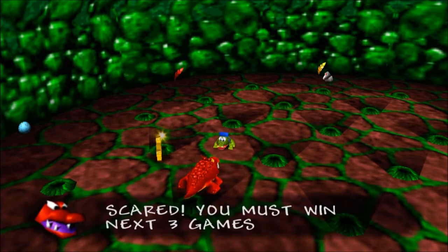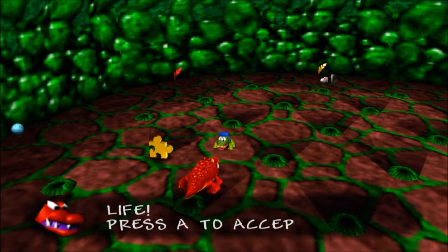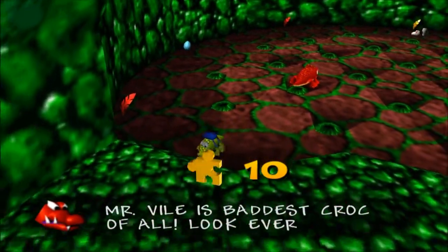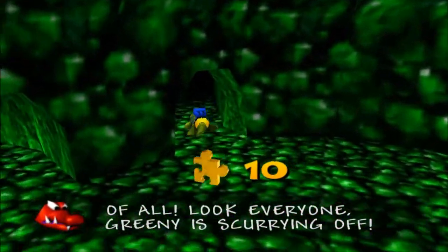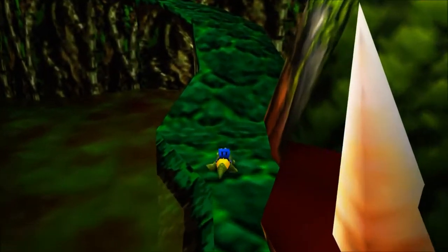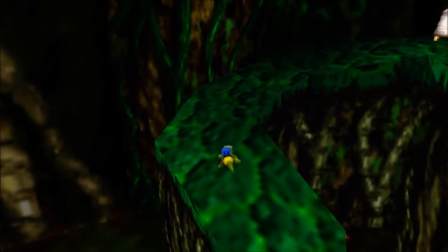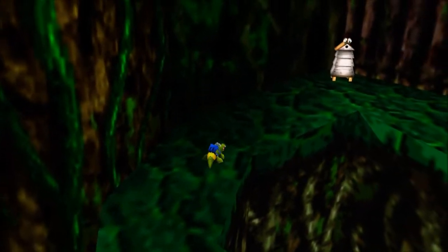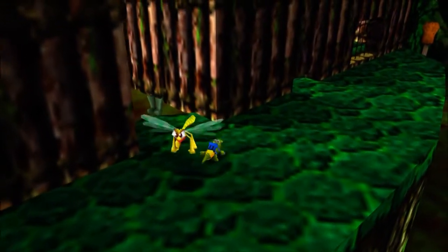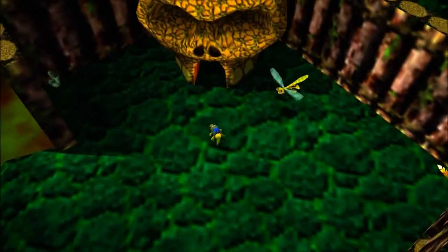He now has a tougher challenge, and I have no idea why you'd ever want to do it - he eats a life of yours. I have no idea why you would ever take that challenge. Now we have 100% in the world, so we're completely done with Bubble Gloop Swamp. We can leave this place now and be done with it in general. Actually, once I get back into Mumbo's Hut, I might do a cut so that we're back in Gruntilda's Lair outside of Freezeezy Peak so we can go there and start that world off. Once I get into Mumbo's Hut, I'll make that cut, and I'll meet you guys in Gruntilda's Lair.